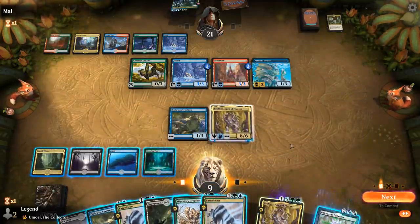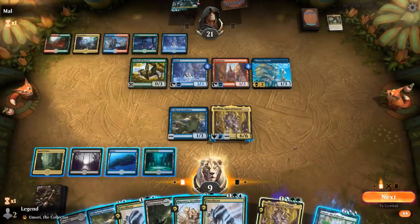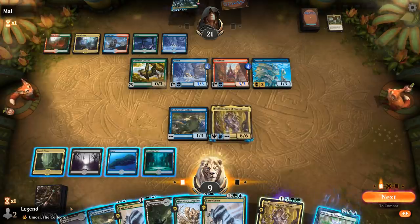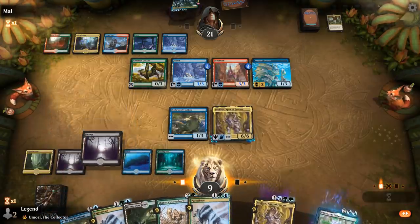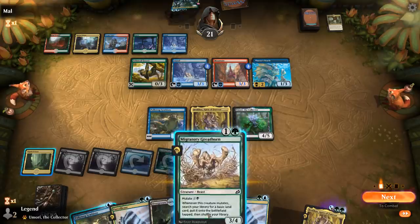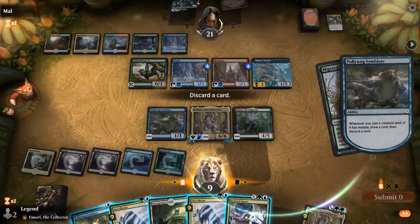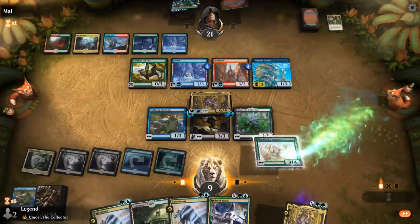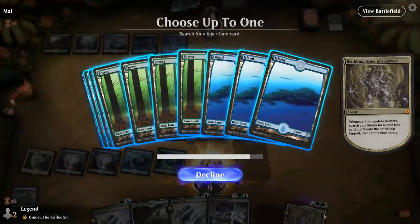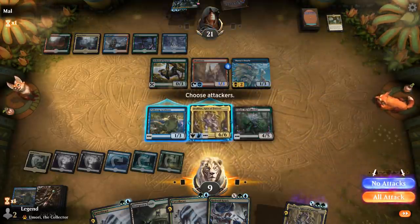So where do we want to go next? I can play Symbiote, then mutate Greathorn for 1 mana. Or I can play Umori and then mutate Greathorn for 1 mana — this may be better. Discard the Symbiotes. I think I can start attacking.